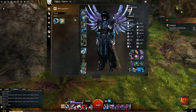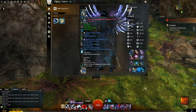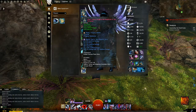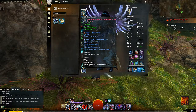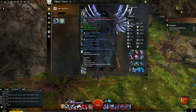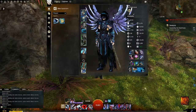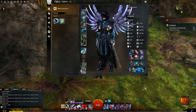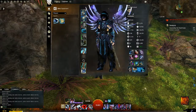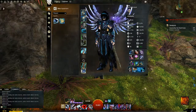For gearing, if you're going condition make sure you have the highest condition damage you can get with a little bit of power — you always want condition and power together. I'm in Viper's currently because I'm fully leveled, but condition/power is the way to go for a condition Revenant. For a power build you want Berserker's, or as close to it as you can get: Power, Precision, and Ferocity. Always make sure you have that power for your raw damage.